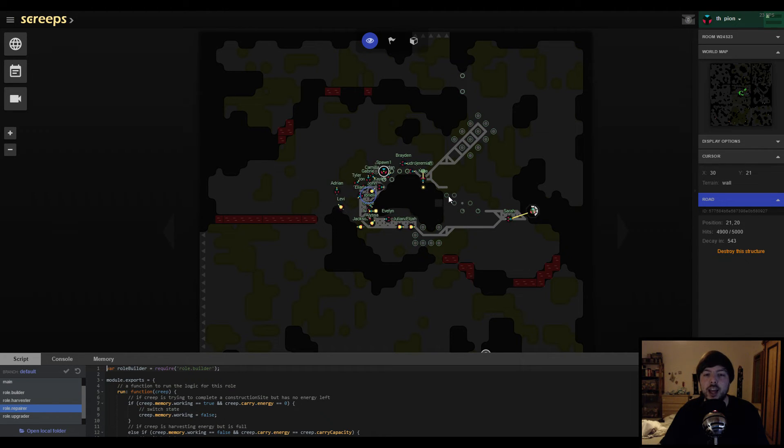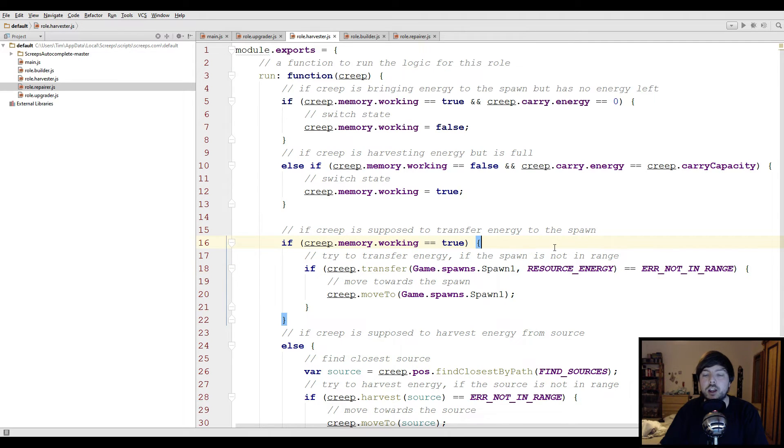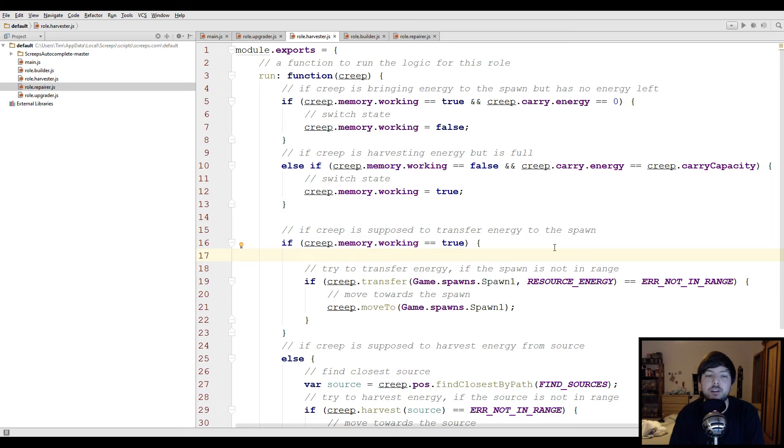Let's talk about the extensions. This is actually pretty easy. We go to the harvester role and instead of telling them to transfer energy to the spawn, we look for the closest building that can take energy. We do that similarly to before: var structure = creep.pos.findClosestByPath. This time we look for FIND_MY_STRUCTURES instead of FIND_STRUCTURES — MY_STRUCTURES only finds buildings you own, excluding walls, roads, and containers which don't have an owner.